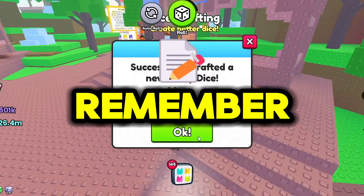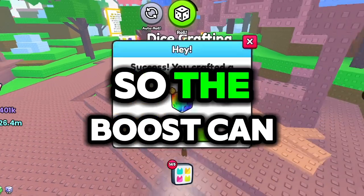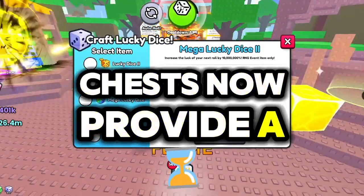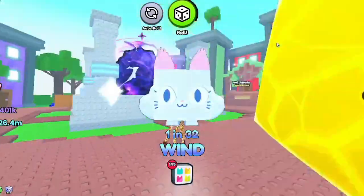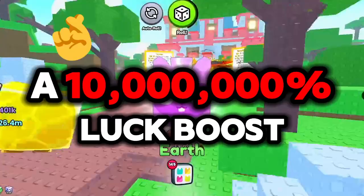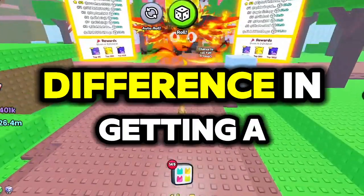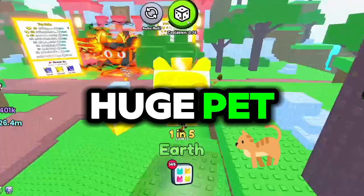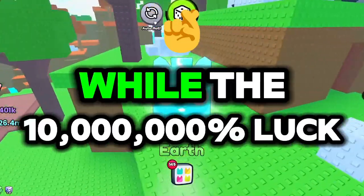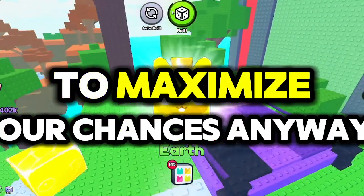Remember, the easiest huge pet to get has a 30 million percent chance, so the boost can really help. In this new update, chests now provide a 2 minute luck boost. Combining this with your lucky dice, especially when you have a 10 million percent luck boost, can make a big difference in getting a huge pet. Be sure to use all your lucky dice while the 10 million percent luck is active to maximize your chances.